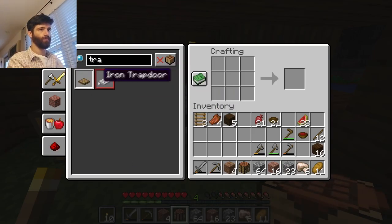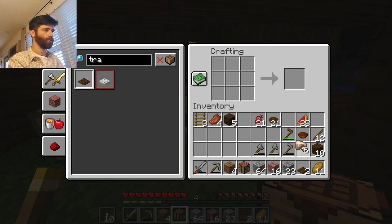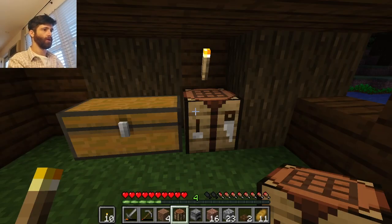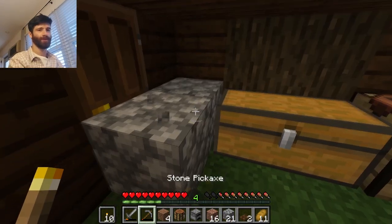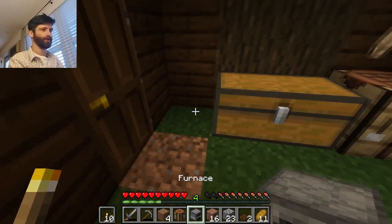Dark oak trap door - cool. And I also need to make a furnace. And I need to - whoops, that looks so ugly, the cobblestone.